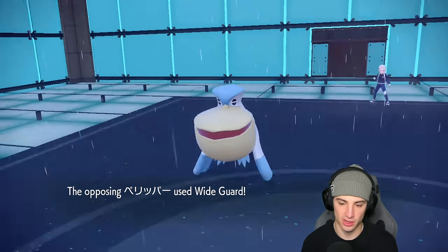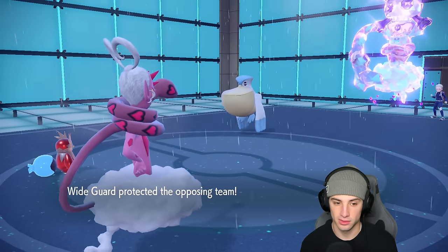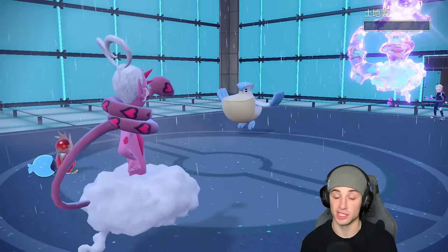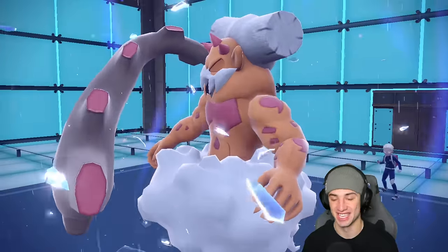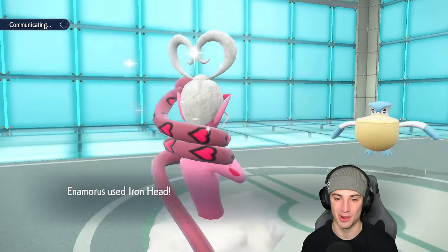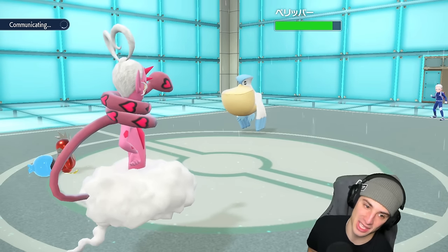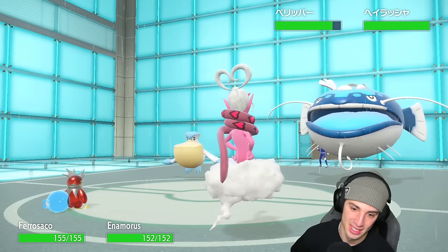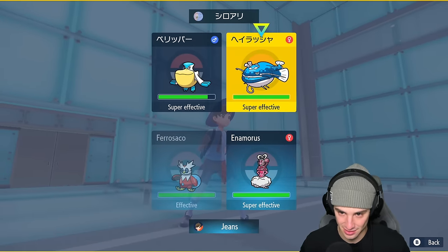Wide Guard comes out — totally fine. Hydro Pump is going to connect for massive damage and just KO. So the Hydro Pump works out perfectly, Iron Head slides away. That was not the greatest call but it worked out. Pelipper probably has Focus Sash but now we are in such a good position. They go into Dondozo — I could honestly just attack it, but you don't have Terra so why not Superpower at the same time?